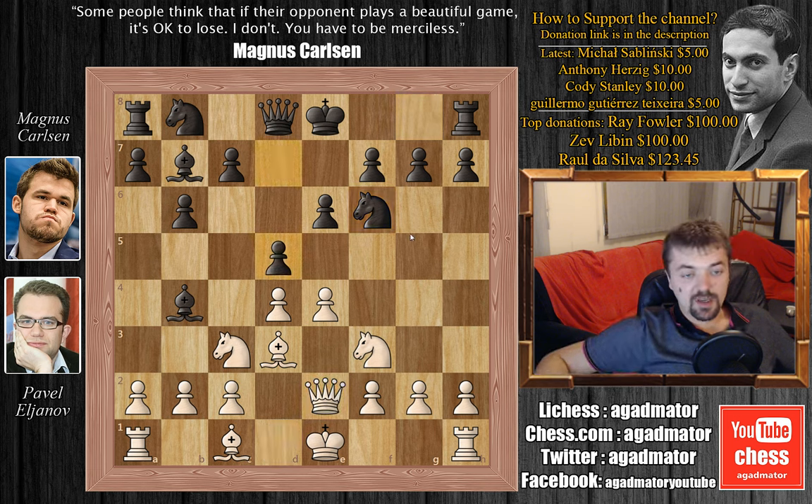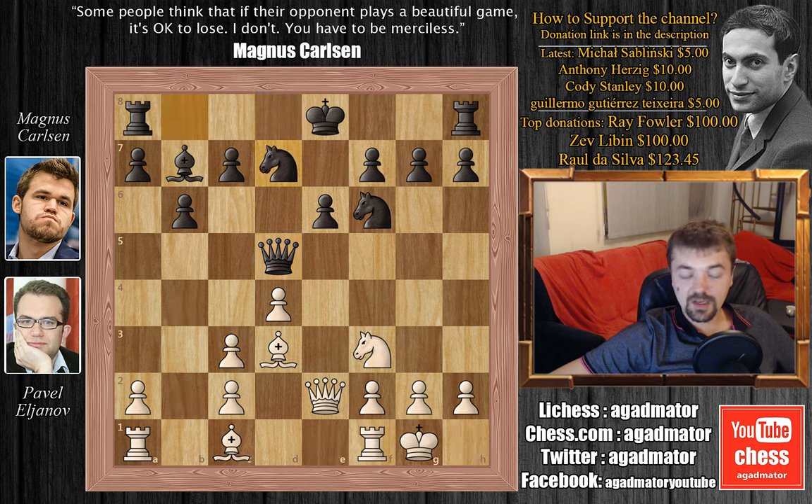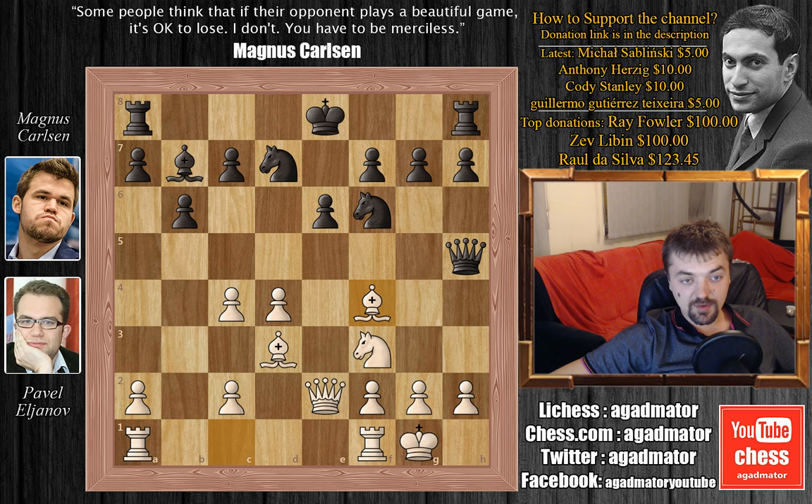I've had this position in like a hundred games and my opponents usually push E5 here. But Eljanov captures the D5 pawn. We have E captures on D5, then Queen captures on D5 as the Knight is still pinned. Eljanov castles, Bishop captures on C3, B captures on C3, and Knight B to D7. White has a doubled C pawn but also has the Bishop pair — he does have to use it wisely. Eljanov plays C4 kicking the Queen, we have Queen to H5, then Bishop to F4 going for the C7 pawn, Rook to C8 defending, and Pawn to A4.